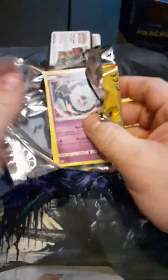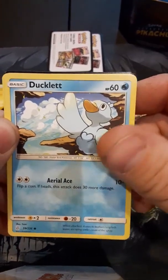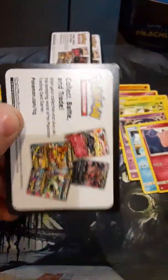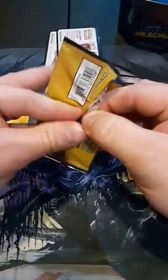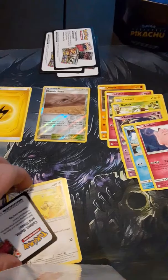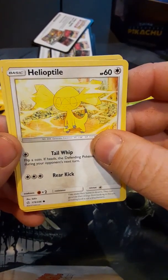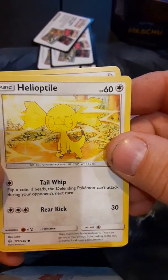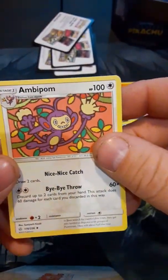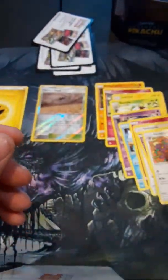Third pack. We have Wubat, Ducklet, Clefairy. Let's see if we can get something good and shiny in here. We have Heliolile — I feel like whoever drew that may have been lazy because that's an awful lot of yellow. Cosmog, and Palm. Nothing shiny yet.